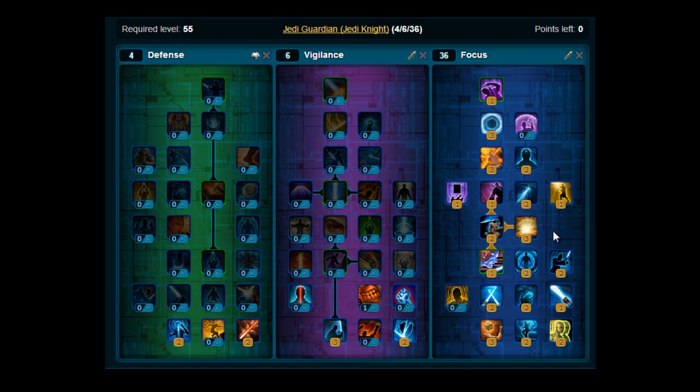For multiple targets, a good rotation is Sundering Strike, Force Sweep, Cyclone Slash, and Strike. And for survival options, you've got Endure, Sabre Ward, Resolute, Focus Defense, and Sabre Reflect.